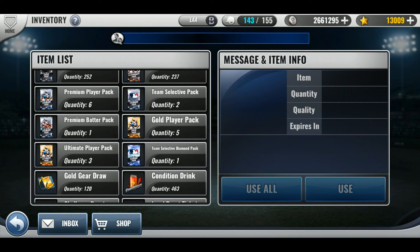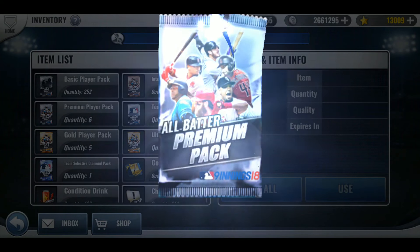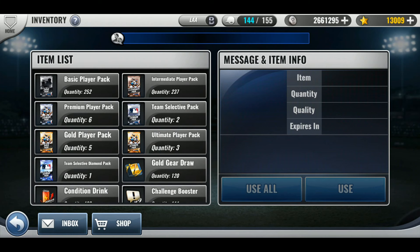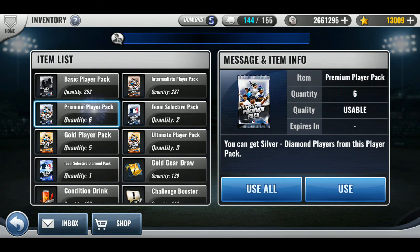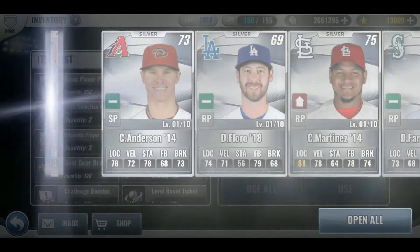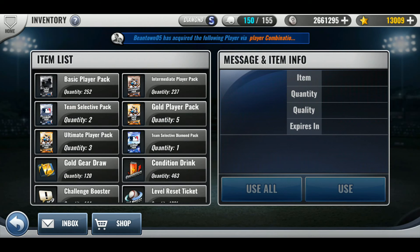Tanaka, 73 — such a good pitcher. Premium batters next. So far just getting nothing but silvers. I'm running out of room — looks like I have some golds open already. One gold so far. No luck again with packs. Let's do two team selects.